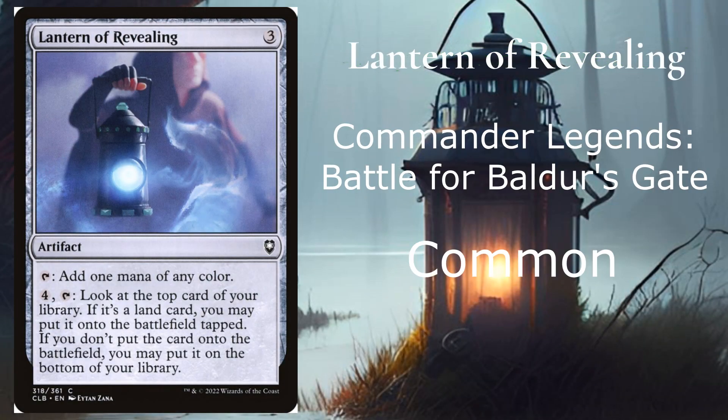Kicking off with Lantern of Revealing from Commander Legends: Battle for Baldur's Gate. It's a common going for a whopping 9 cents. The reason it's on this list: it costs 3 mana but adds 1 mana of any color. It also has an extra ability that costs 4 — look at the top card of your library. If it's a Lantern card, you may put it onto the battlefield tapped; otherwise, put it on the bottom of your library. So you're going to have some flex with that.